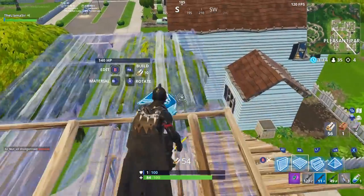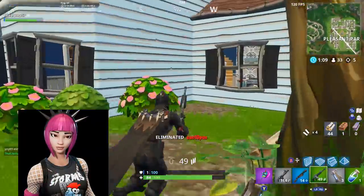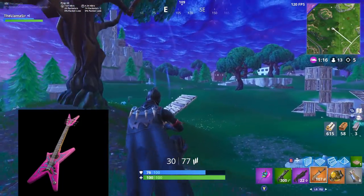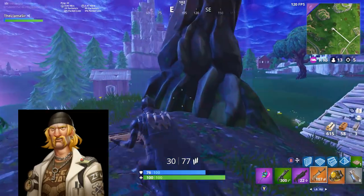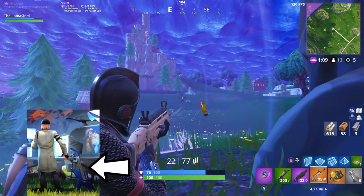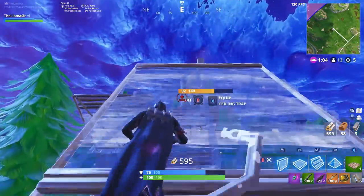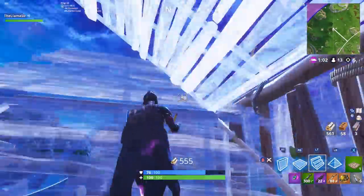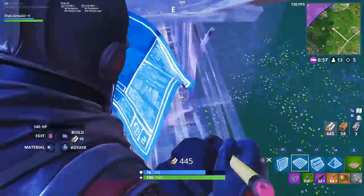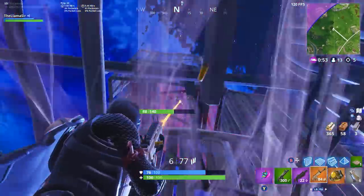There are other references in the game to Save the World. Power Chord just came back into the shop recently, and her back bling — the guitar — is technically the guitar of the character Lars in the Save the World mode. I believe you can actually see it painted on the side of the van. That's also the same guitar used in the Rock Out emote, just painted differently. We know they repurpose a ton of stuff from Save the World into Battle Royale, but some of these are definitely more secret.